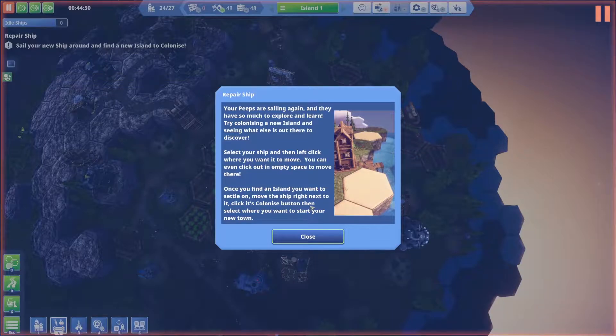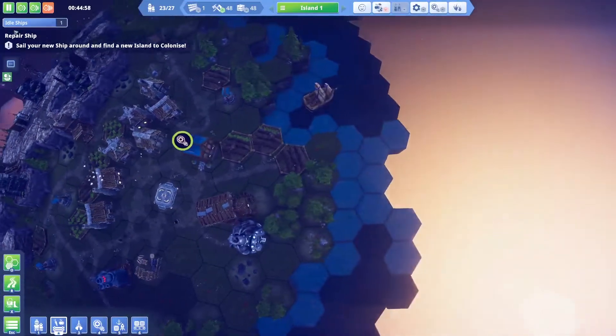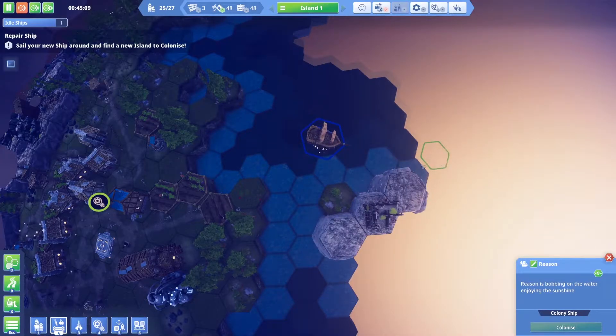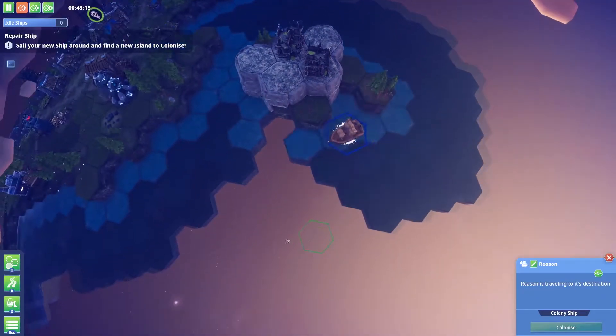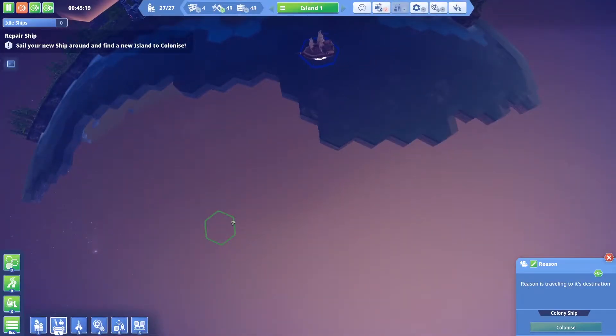Try colonizing a new island and see what else there is to discover. Select your ship, left-click where you want to move — you can even click out onto empty space. Once you find an island you might want to settle on, move your ship next to it and click the colonize button. Let's slow down while we do that and explore — that's a very small island, we don't want to colonize that one.